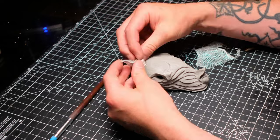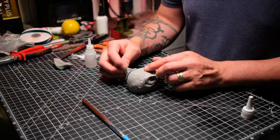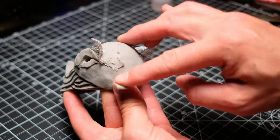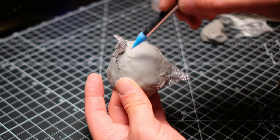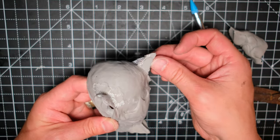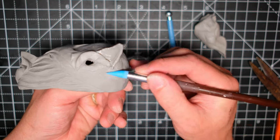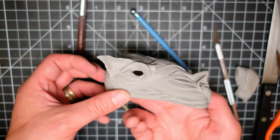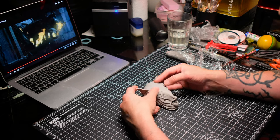Grond is a formidable weapon of war used by the forces of darkness in the battle for Middle-earth. Its sheer size and power would make it a challenging adversary for any army held up in a keep. To adapt Grond for MESBG we need to consider its size, capabilities, and impact on the battlefield. One option would be to create a custom scenario where players must defend against the onslaught of Grond as it tears through the defences of Minas Tirith.